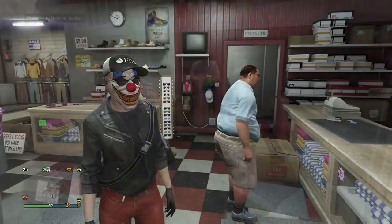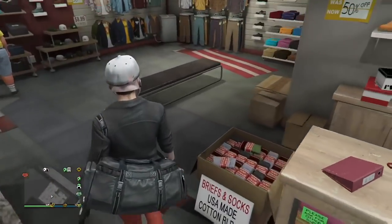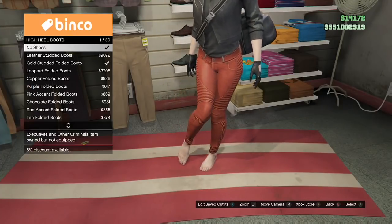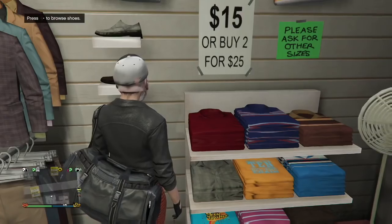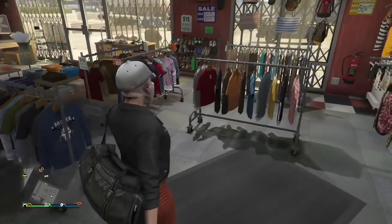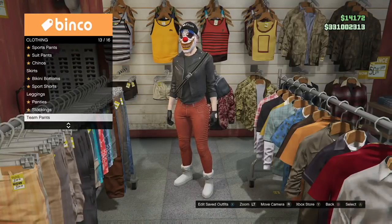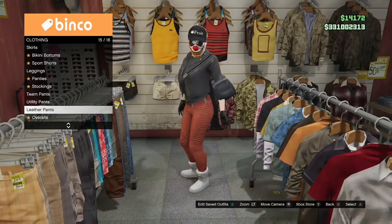Now if you want the duffel bag, I'll leave a link in the description for how to get the duffel bag, how to transfer it to outfits, and everything. Look in the description as well as the pinned comment — everything is going to be in the pinned comment. So outfit two — we're going to go ahead and go to boots and pick the same ones, the Ashwinter boots. This is the second outfit we're working on. Ashwinter boots — make sure you pick those up.